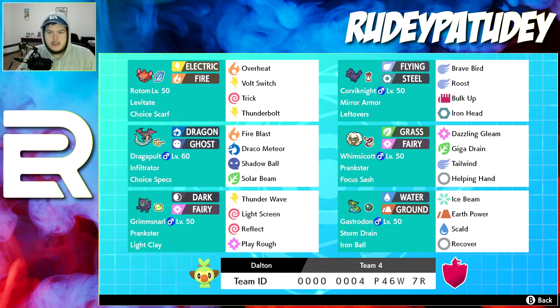I gave Gastrodon the Iron Ball so if there's a trick room team — which is my biggest problem — he'll be the slowest on the field, because usually Runerigus is slower than me and beats me. So I wanted to outspeed him in trick room so I could potentially Dynamax and use Max Geist.